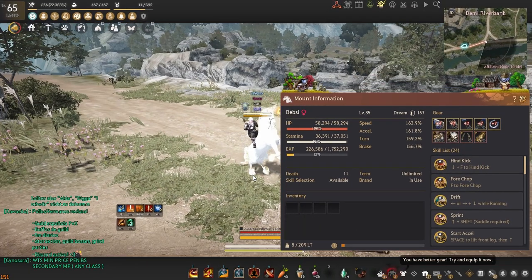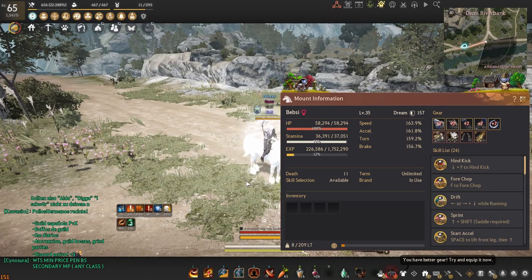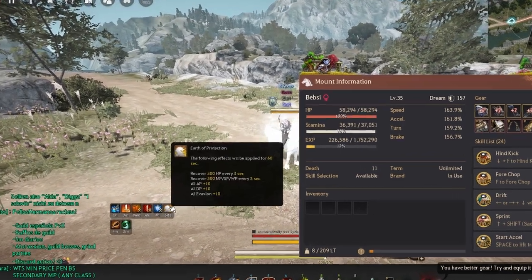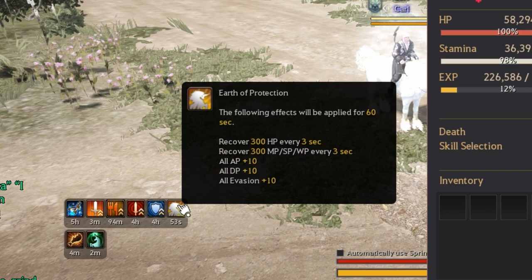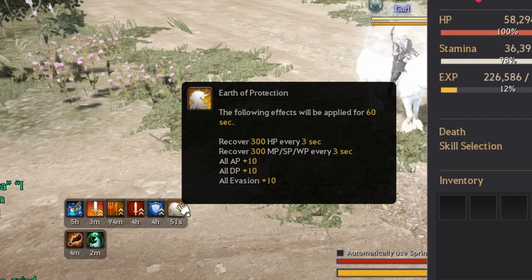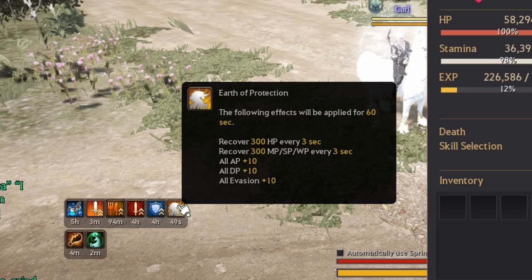I personally have a titan doom horse, however for node wars I specifically use a unicorn for the unicorn buff. The unicorn buff offers great HP recovery and additional stats for a whole minute on a 3 minute cooldown. I highly recommend you check it out.